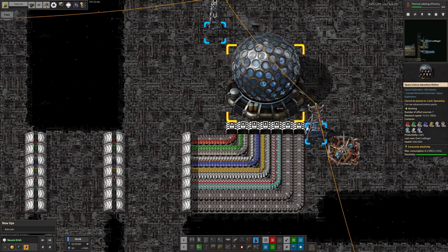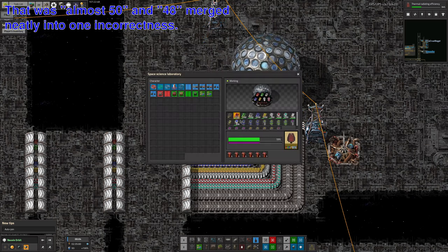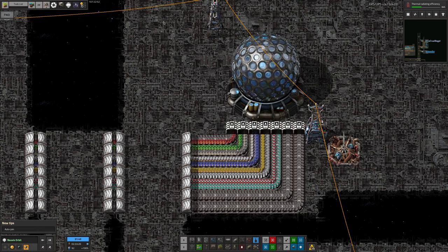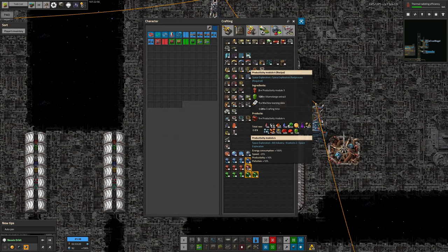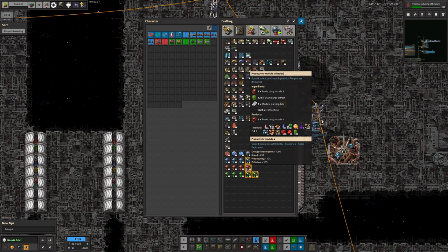It also has a productivity boost of almost 58% because we've filled it with tier 3 productivity modules, which are currently the best we've got. We can already make tier 4 productivity modules — we just need Vitamolange Extract, and Mark is over on the planet where that comes from. So it shouldn't be too difficult to bring a load over and bump us up to tier 4, which gives 10% per module rather than 8%, taking us to about 60% extra productivity.